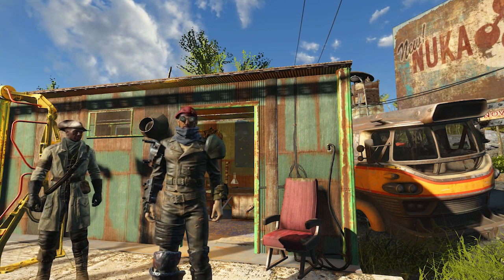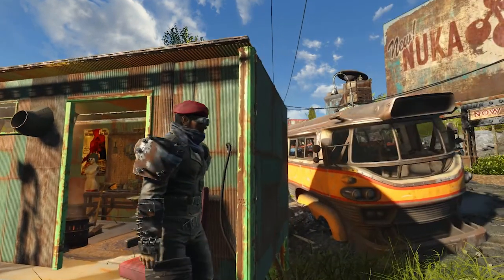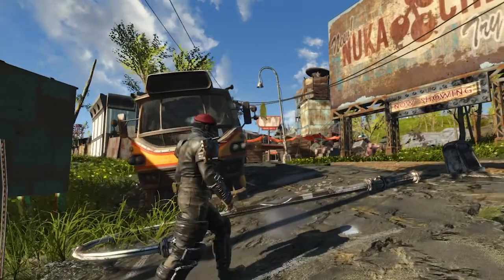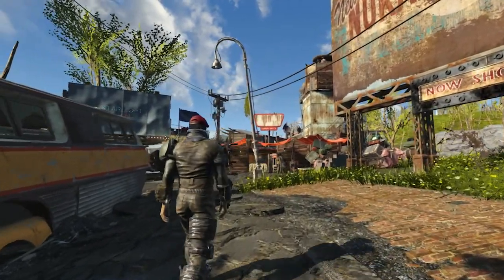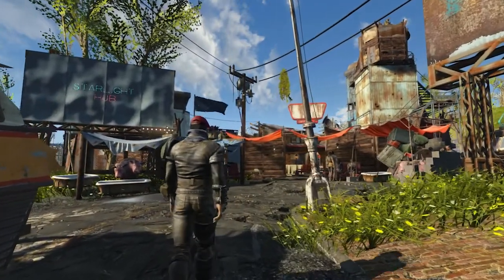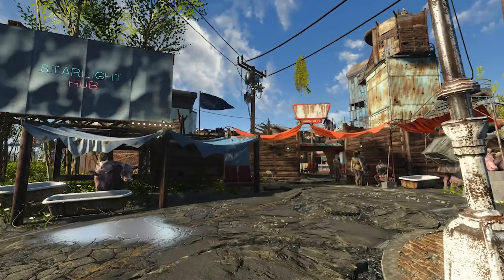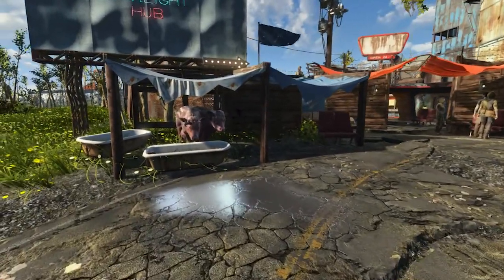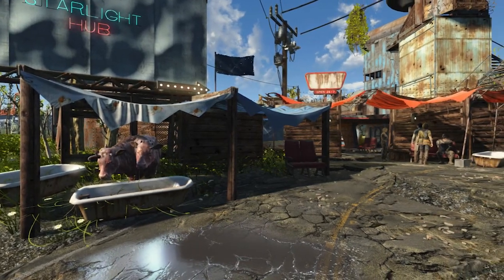Right now I'm just standing outside of this shack, just outside the entrance of my settlement. As I walk over to the right, just past this bus, you can see the entrance to my settlement, which I've decided to name Starlight Hub. The idea for this settlement was to be a huge trading post for all of the caravans that pass through the Commonwealth — Doc Weathers, Cricket, all the different traders you'd pass by. Just outside we see a few brahmin troughs so the caravanners can have their brahmin fed right before a long trip — you never know where they're going to go next.